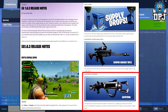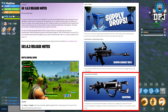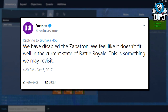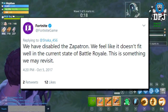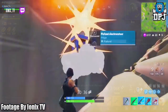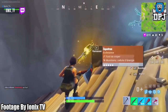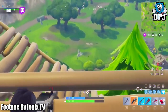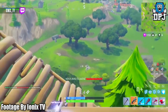This weapon was only available in supply drops and was so rare during its short time in Battle Royale that people thought it was a myth. But two things confirm it was real: Fortnite tweeted that it was removed, stating 'We have disabled the Zapotron — we feel it doesn't fit well in the current state of Battle Royale. This is something we may revisit.' And we also have one official recording of the weapon in action in Battle Royale, courtesy of Ionix TV, whose channel is linked in the description. It looks like an absolute monster.